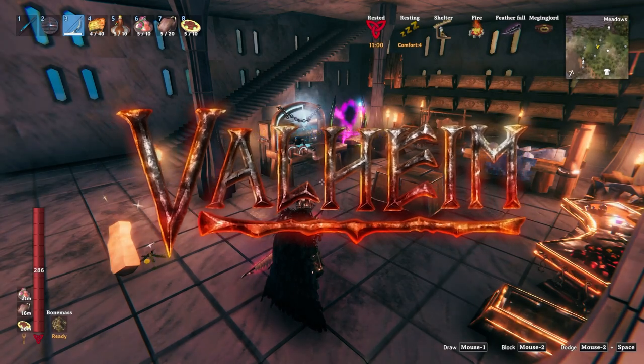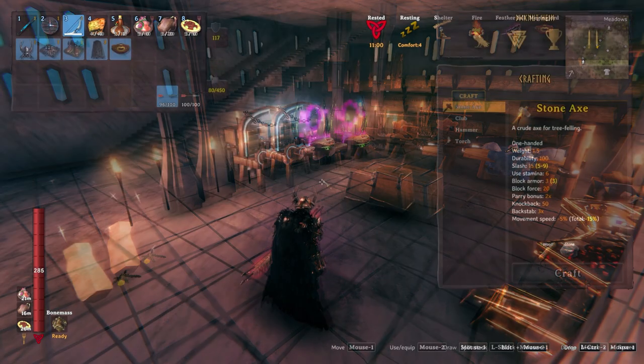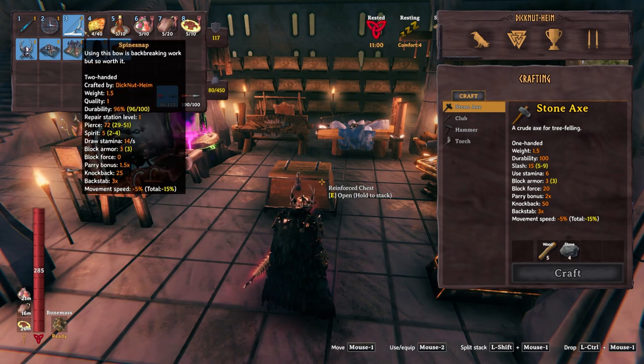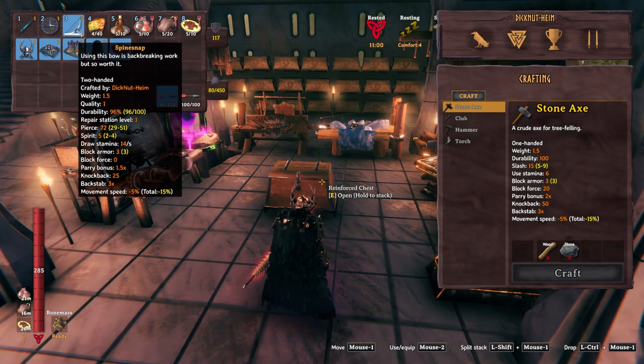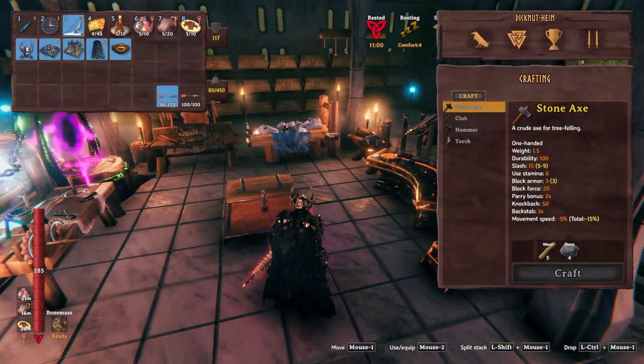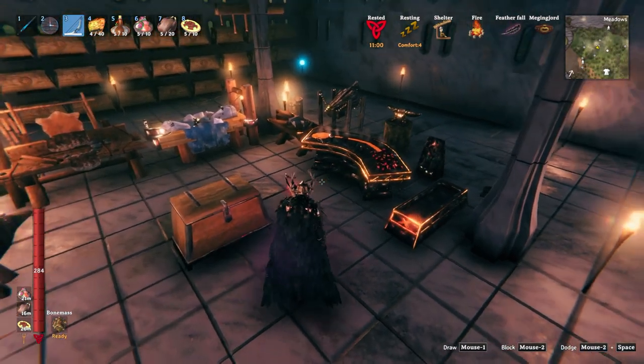Hey everybody, we're playing some more Valheim. I'm in the business of trying to upgrade all my gear to max, meaning I need to siege a couple more fortresses. That's what we're going to do today. I'm going to try to find a couple more. One thing I do have to say: I found an extremely easy way to do these fortresses using the mage build — basically brain dead easy. As long as you can get to the fortress, it's foolproof. I can't wait to show you guys.